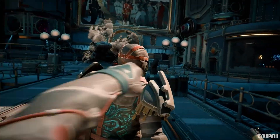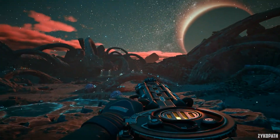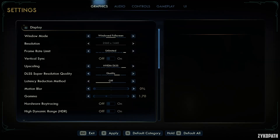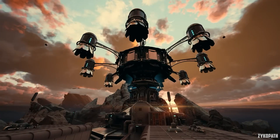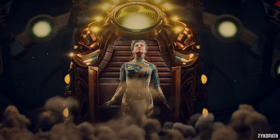The Outer Worlds 2 is built on Unreal Engine 5, a heavy engine to use as a base. This reflects its performance, which I will show you throughout the video. The game offers a decent number of options to tweak, which can deliver some really impressive performance improvements — on paper, that is. You will see what I mean later in the video.